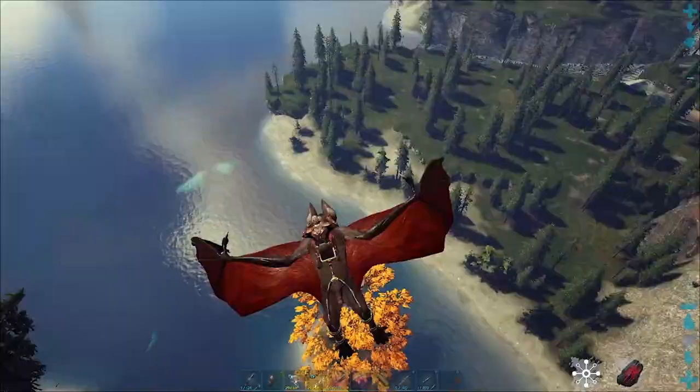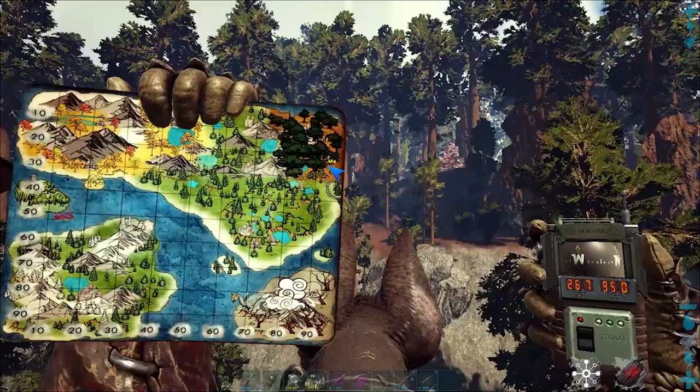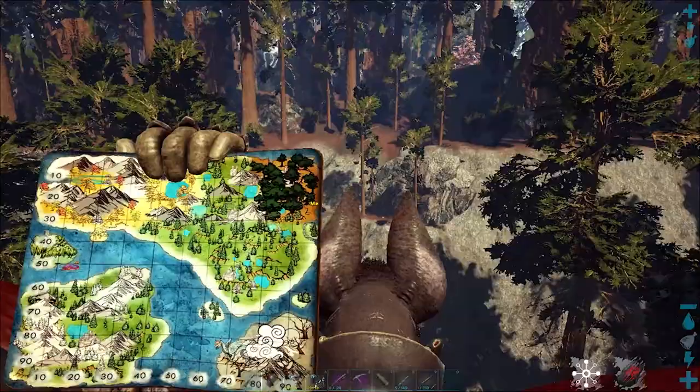In this video, I will show you how to find the Dung Beetle Cave on the Vyudar map. I'm in front of the water here, above Redwood. If we look at the map, we can see our location: 26.7, 95.